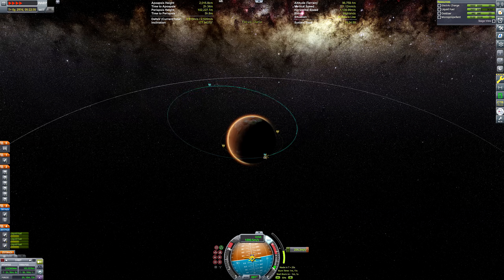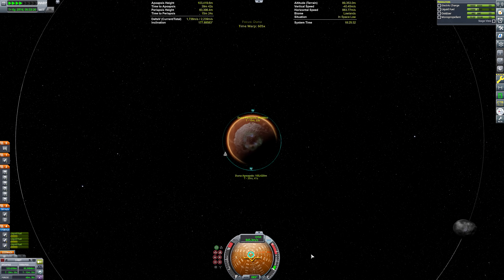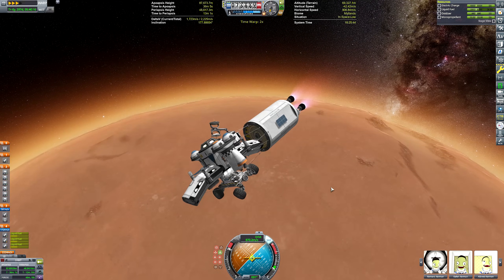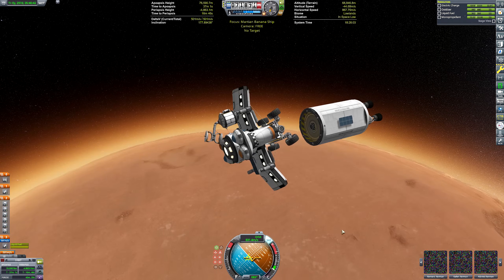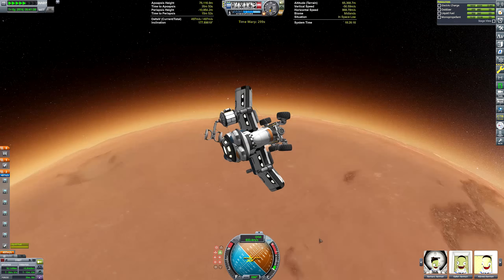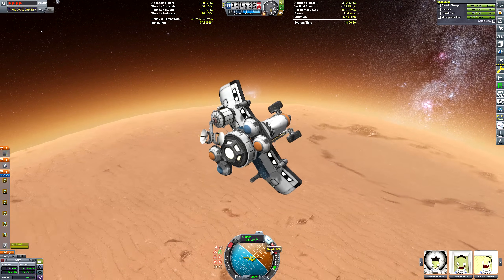Here we are arriving at Duna. I'm doing an engine capture rather than an aerobrake capture — partly because aero captures are for noobs, and also because I'm an idiot who brought way too much fuel. I've been on a bit of a hiatus from KSP for about two months, so I wanted to ease back in with relatively simple missions: a Mun mission last week and a Duna mission this week. I obviously completely forgot how little delta-V is actually required for a one-way Duna mission.